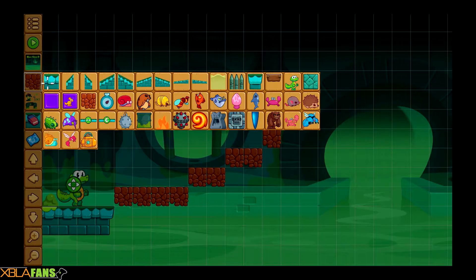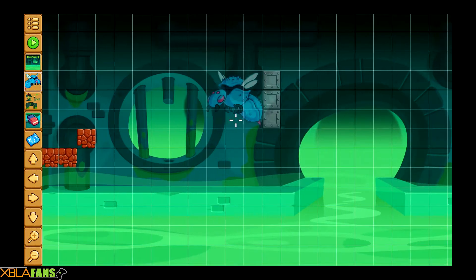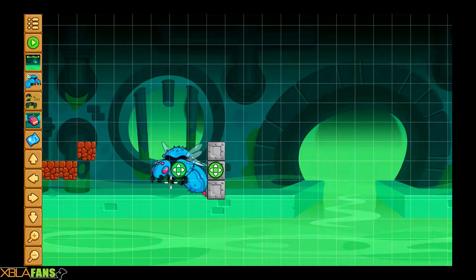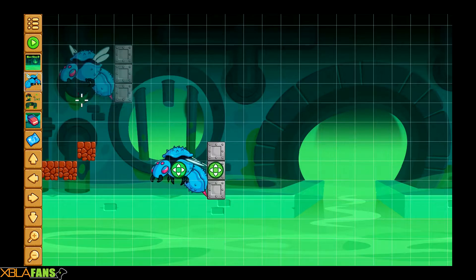So let's see what else we want to put in here. I don't know what the clock is, so we won't bother with that. This is a hazard here — spikes. Oh boy, you are a big one. So I don't know what a lot of this stuff does, because it doesn't let me deselect.